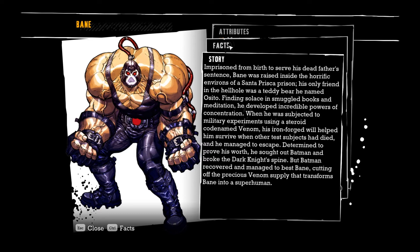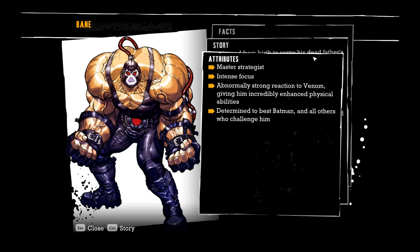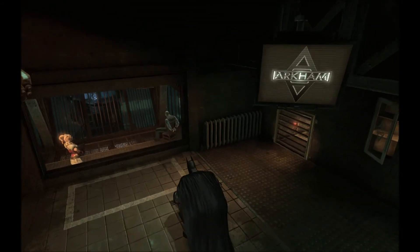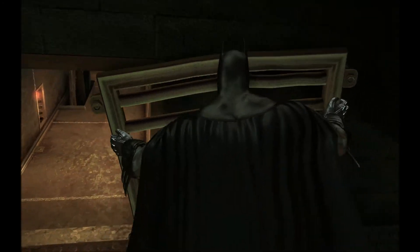Obviously he's probably a terrible villain and he wants to destroy me and I'm gonna have to beat him, but Bane seems pretty alright — he's worthy of some respect. So he's brown eyes, but when he's on Venom they turn green. He's 5'6 normally but when he's on Venom he becomes 6'8. And he's normally only 140 pounds, so he's just this little guy. But the Venom turns him into this hulking 350-pound monster. He first appeared in Batman Vengeance of Bane number one in '93. Master Strategist, intense focus. Abnormally strong reaction to Venom, giving him incredibly enhanced physical abilities. Determined to best Batman and all others who challenge him. So this guy's like a thinker — he's well-read and he's meditated a lot, so he's not just a dumb brute. That's very interesting. I had no idea — I just thought Bane was some random huge thug guy. But as it turns out, he's considerably more nuanced of a character than that.